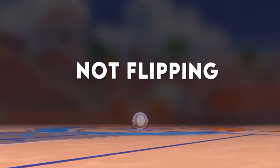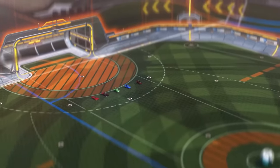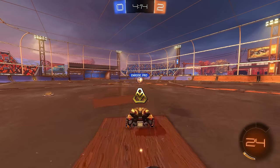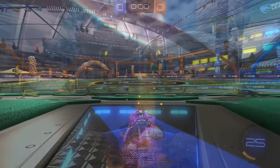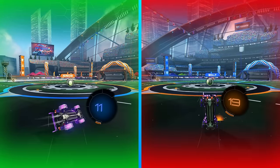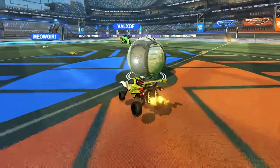Mistake number one: not flipping properly. Most people know that you should flip on kickoffs. What a lot of people don't realize, though, is that diagonal flips are going to be slightly better than front flips. I know for low-rank players front flips are easier, but the main perk of diagonal flips is you can actually boost through them slightly longer than a front flip. I'll show them side by side on screen here, and even though you can't boost through an entire diagonal flip like you can a speed flip, it's still longer than front flips.